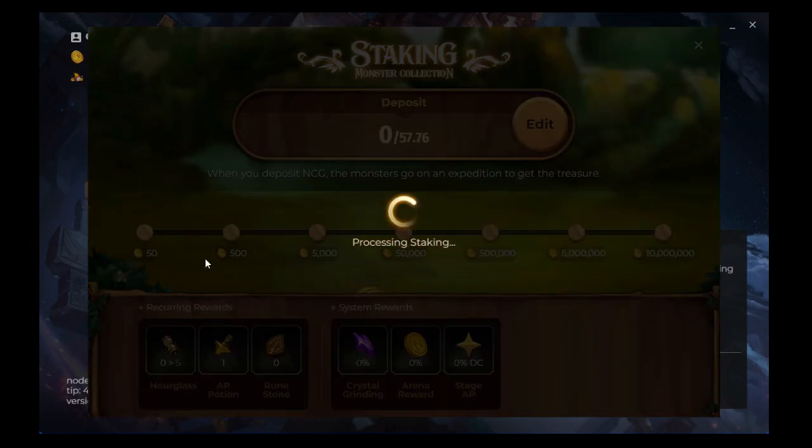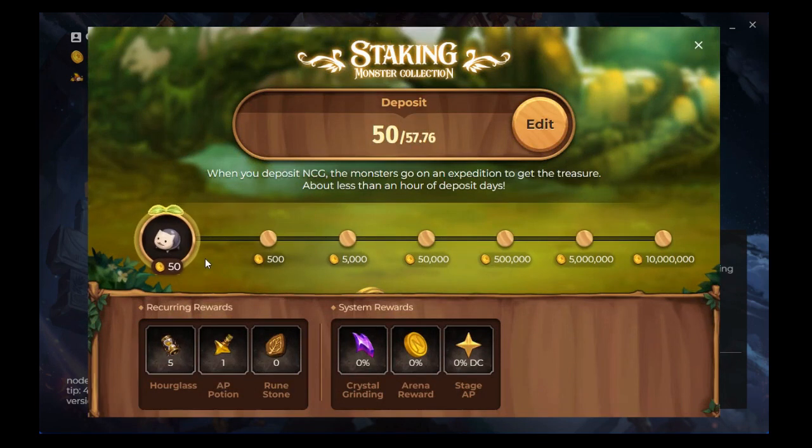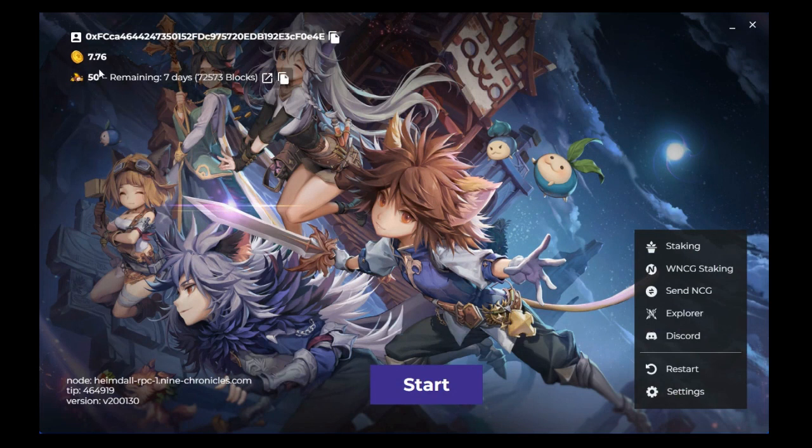I hit deposit and it's now processing — actually interacting with the Heimdall blockchain. There's no manual signing because it's built into the client. The staking sends monsters on an expedition to get treasure. I can see I've now got only 7.76 remaining, confirming 50 was staked. It will take seven days for the rewards to come through.